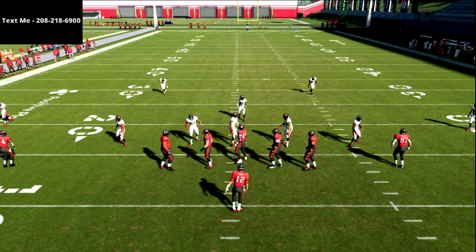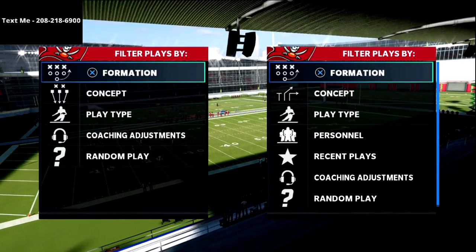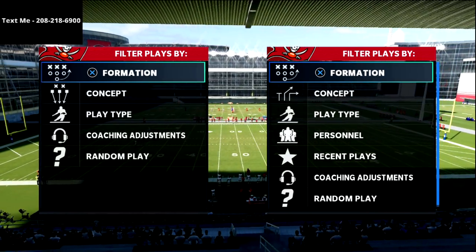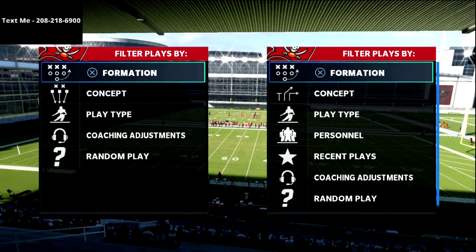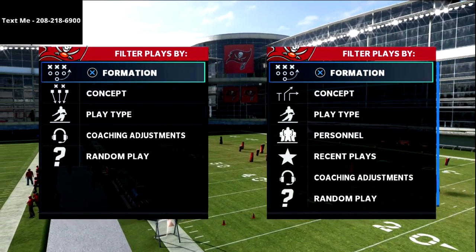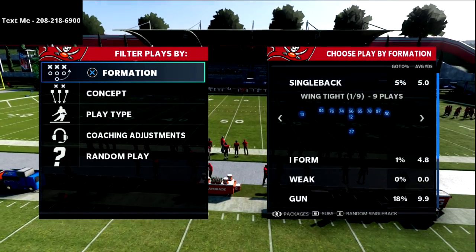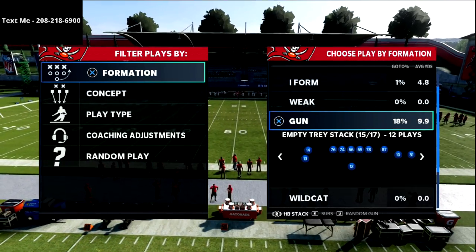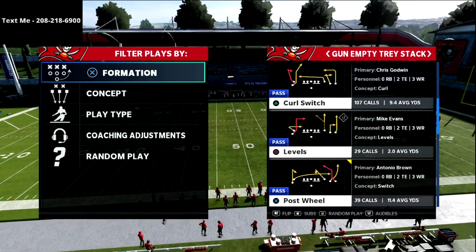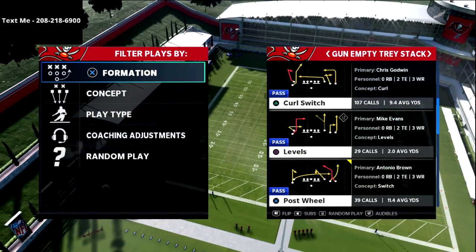In this video I'm going to be breaking down my favorite five-wide passing concept in Madden. This is truly my favorite play in the game right now — it's the best play, it's the most consistent play. You can use this concept from other formations as well, but this is my five-wide receiver mesh concept. I absolutely love this play and you can do it from almost any play in this formation.